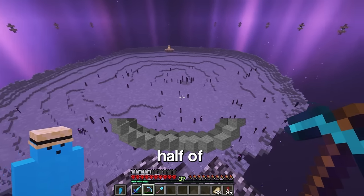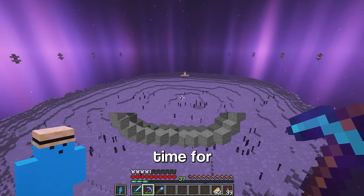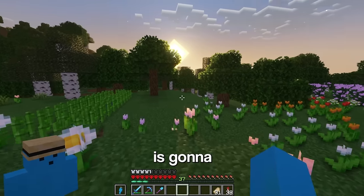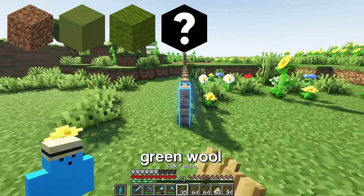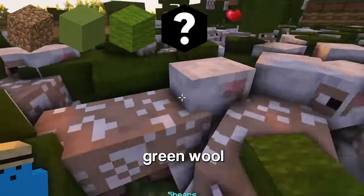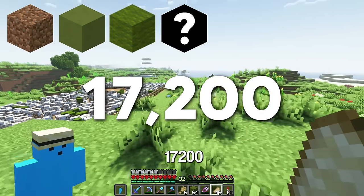Now that the bottom half of the island is complete, it's time for — you guessed it — the top half. Which is gonna require four blocks: terracotta, green wool, and 17,200 moss.